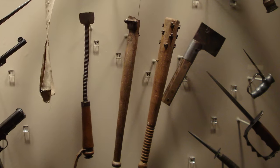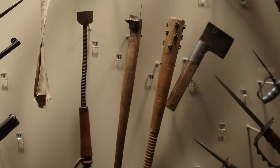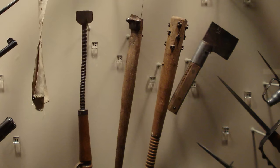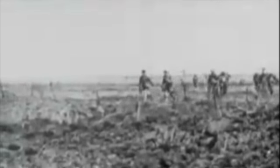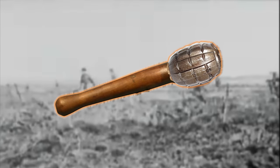Designs varied wildly. Some soldiers used clubs similar to bats or blackjacks with minimal modification. Others elected to drive nails or spikes into the club for more damage potential. A more standardized design was a thick piece of wood with a heavy weight at the striking end. Soldiers often cannibalized other weapons like grenades and mortars for this task.